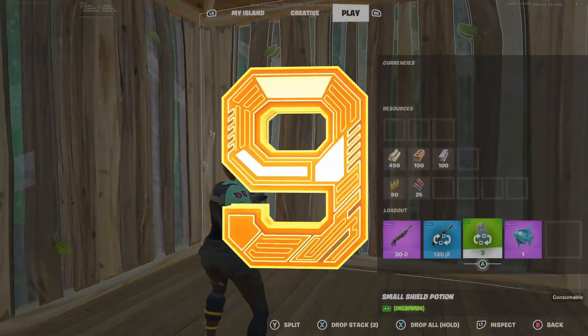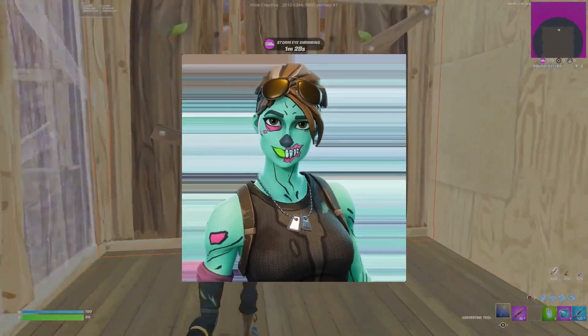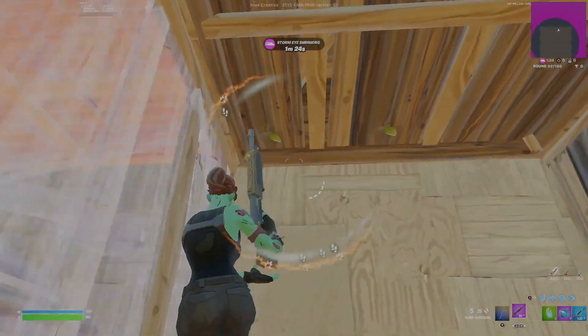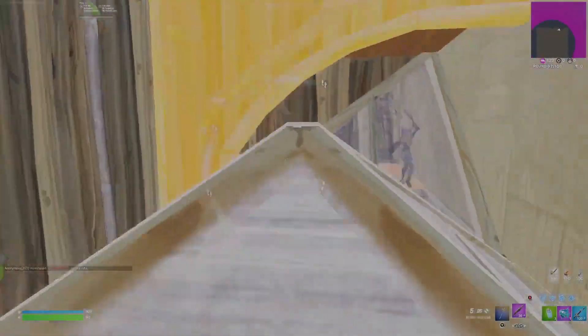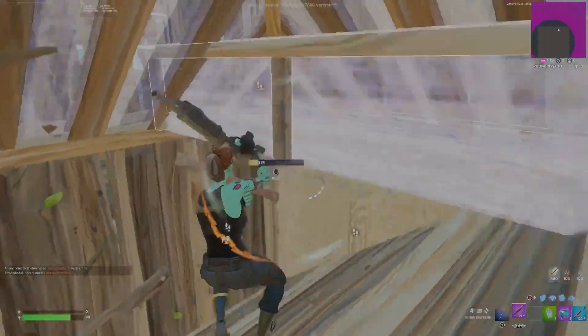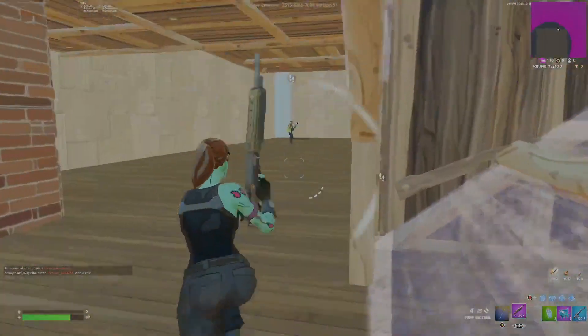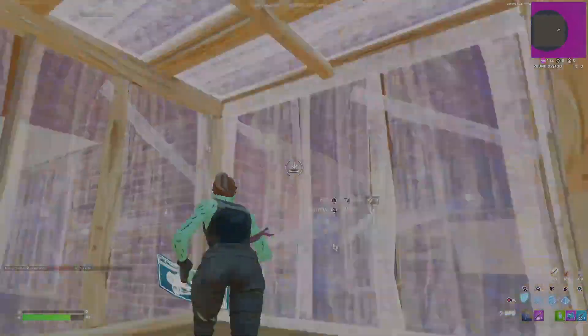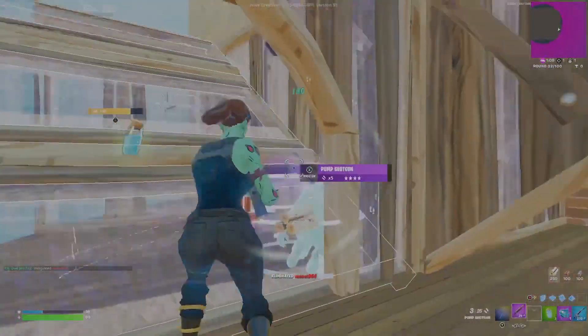Number nine is going to be the Ghoul Trooper. The Ghoul Trooper is a bit more expensive, coming in at 1,500 V-Bucks, meaning you really have to be sure if you want this skin. However, it is super sweaty and comes in at number nine just because of how iconic it is. You have the pink version, which is super rare and only the really OG players have, but the new version is still pretty awesome.